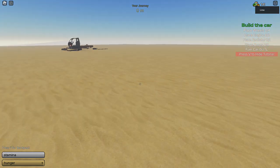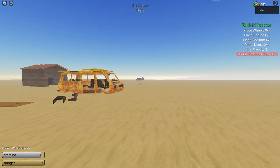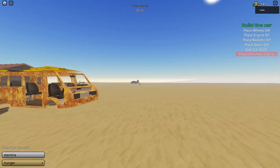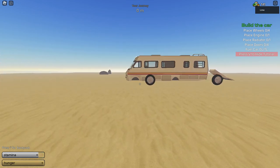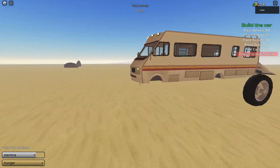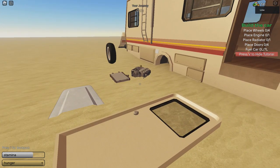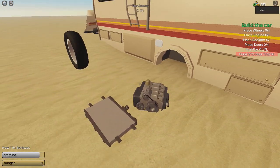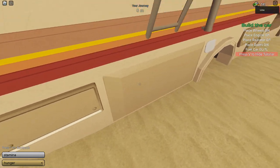Mistakes happen, so I equipped it again this time. There you go - we got the RV. The previous one didn't have lights. We gotta see where this engine goes - it comes with an engine, which is very very strange.